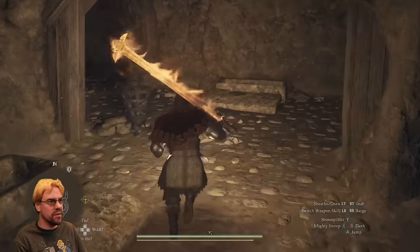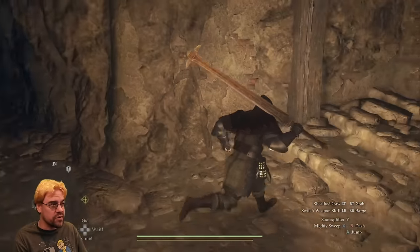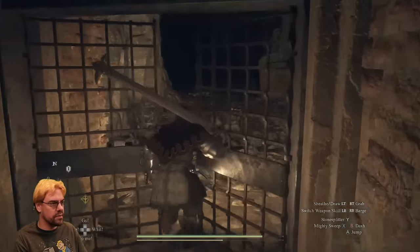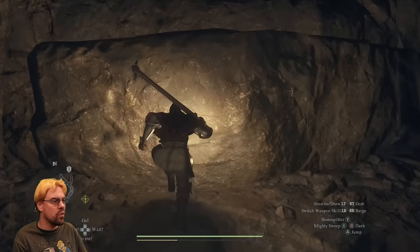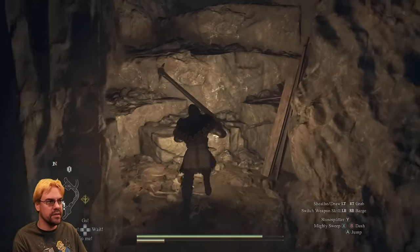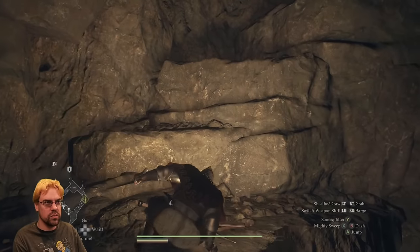Yes, it was awesome that we explored this and we actually got some great loot. But no, this wasn't where I was trying to go. What I was trying to do was go up that wall in the other area. I want my pawn to cast ice in front of the bottom so I can climb that wall. Is that something I can tell my pawn to do? I don't think so.